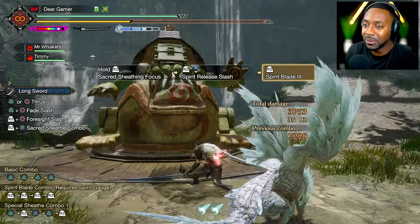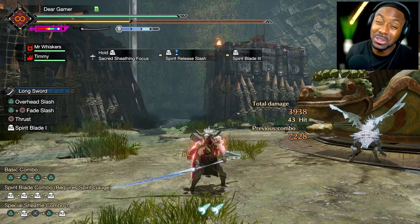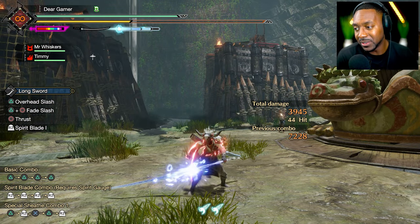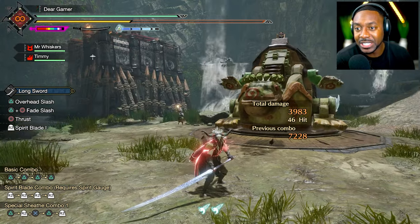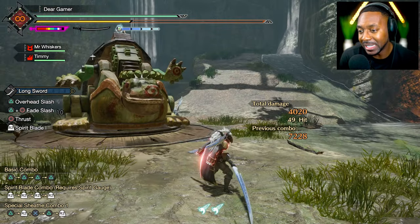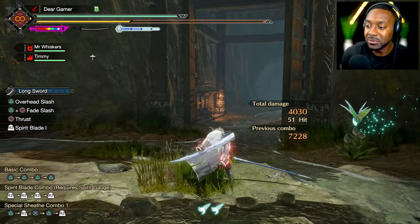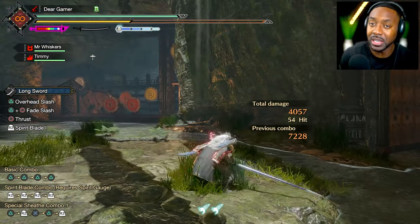Now for the weapon: I recommend the Valky longsword. You can use any longsword you want, but the Valky longsword speeds up the frostcraft gauge a little faster compared to other weapons — about five to ten percent faster. This weapon also has purple sharpness and pretty good raw damage, which is why I chose it.